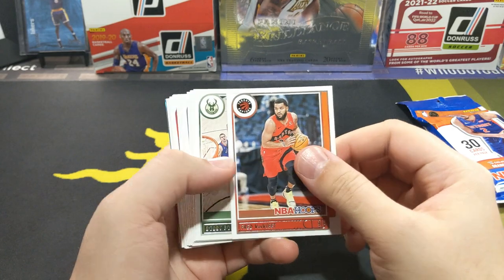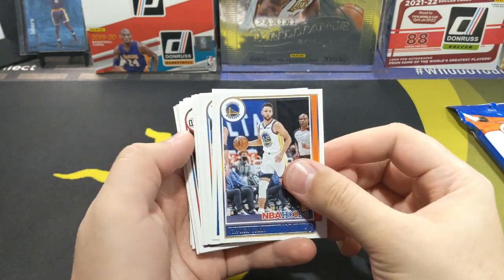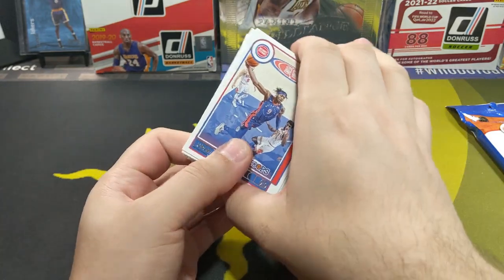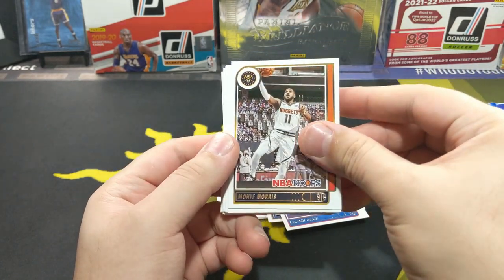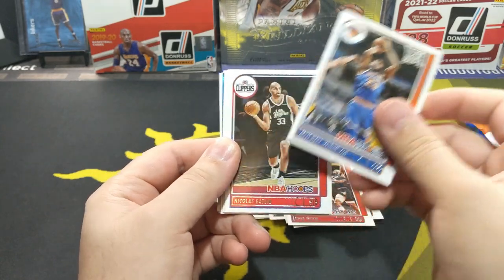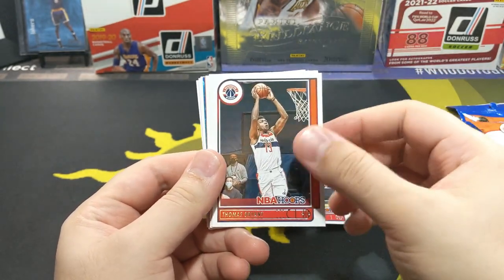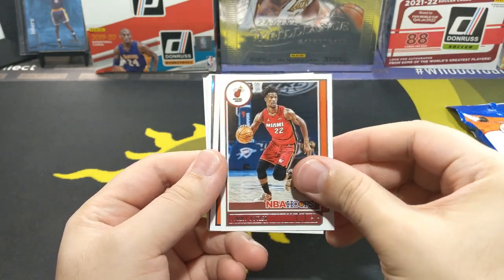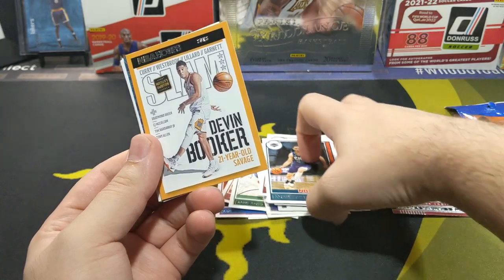Joe Harris. Van Fleet. Bobby Portis. Drummond. Curry. Hopefully pull some red lines out of this. Jeremy Grant. Alty Morris. Here's Levert. Kelby White. Mitchell Robinson. And there's an explosion coming up — it's a little teal color. Thomas Bryant. James Butler. Alright, so first insert — Slam's looking awesome as always.